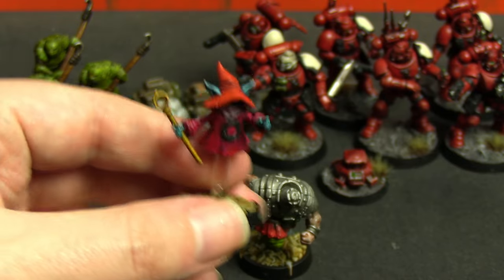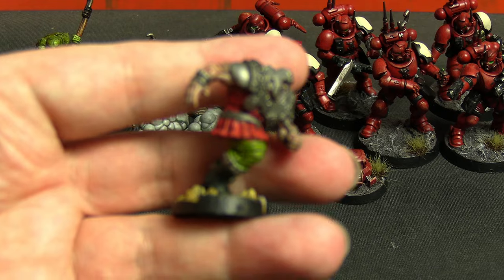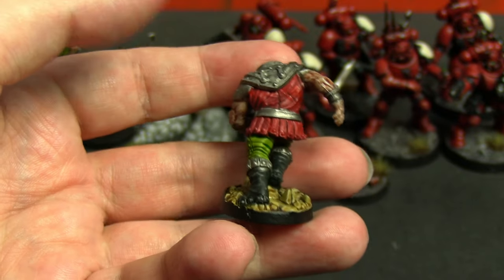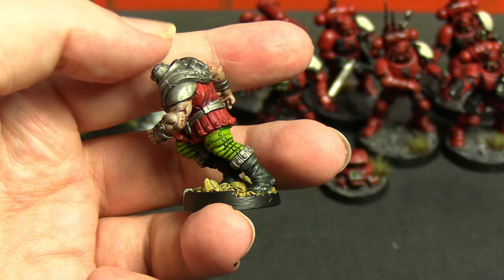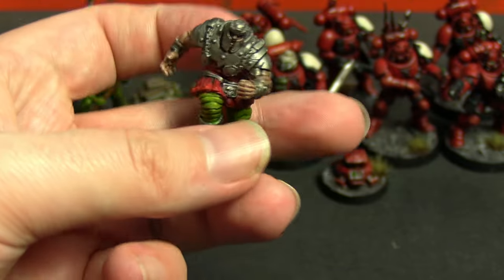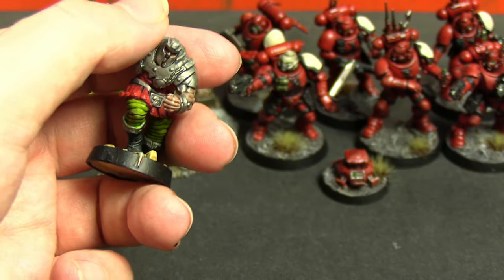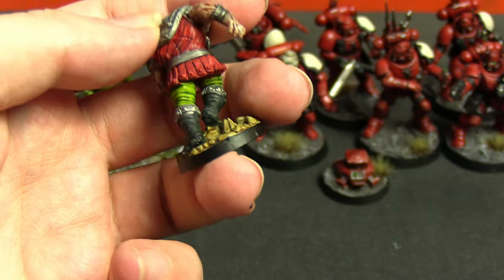I tried to match up to the official paint job with the colors I chose, and in my memory that's how I remember her looking from the cartoon. For Ram Man, he's basically just a bunch of Leadbelcher silver with — I believe it's Baal Red, actually, with Nuln Oil over the top. His pants are Mantis Warrior Green — Striking Scorpion is the bright green, Mantis Warrior is the one I call Hulk Green — and Guilliman Flesh again with Nuln Oil. He was super quick. Ram Man is a funny name, though probably not the funniest in the He-Man universe — that's probably Fisto.